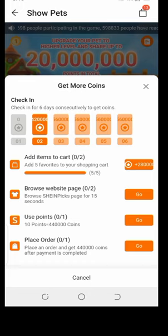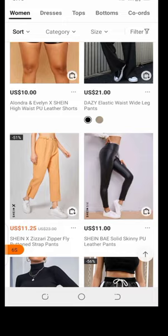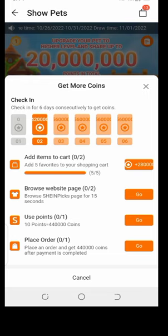I clicked back and they gave me so many points — about 200. The second task was to browse the website for 15 seconds, so I stayed on a collection page. Six, five, four, three, two, one — done. I clicked 'Complete' and went back to the tasks menu. Next they said to use 10 points to get around 44,000 coins, so I clicked 'Go' to collect those points.